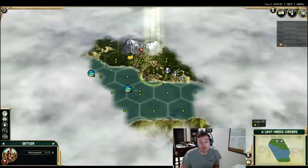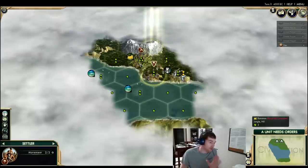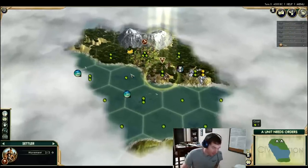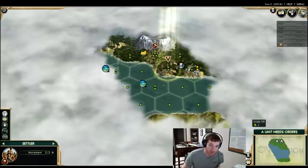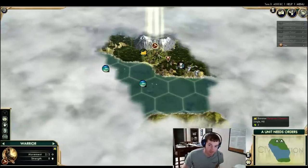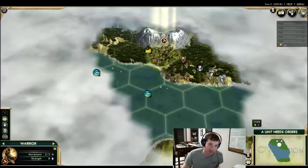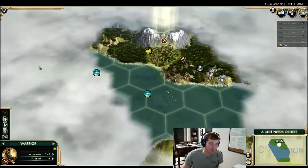What were your thoughts, Zemth? Do you think we should move in a situation like this? We're going to get no information moving to the left, so moving to a hill is the right thing. Hills give you two range of sight as opposed to one. If I move the warrior to this jungle tile, I have the exact same information I'm on right now — I'm already on a hill, I can already see two tiles around. I don't pick up any new information from that, so instead we're going to move to the hill over here.